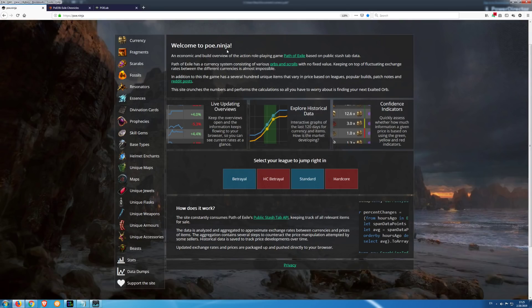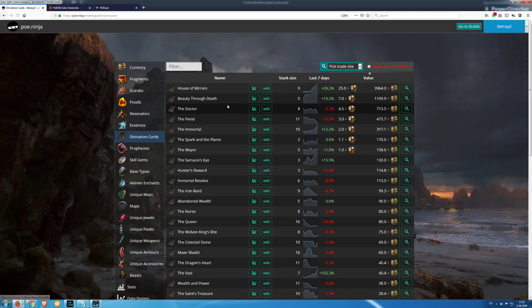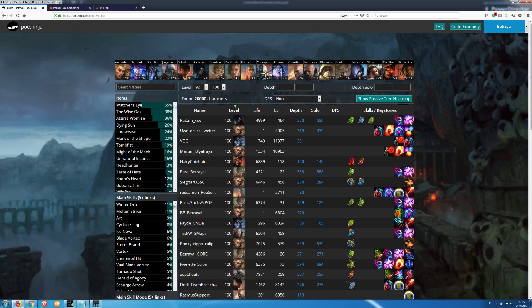The next excellent website is poe.ninja. After you select a league, you can find the history of item prices and currency exchange rates. Items are divided into categories and for each category you can see which items are the most expensive. You can also go to the builds page and see which are the most popular builds for that league.